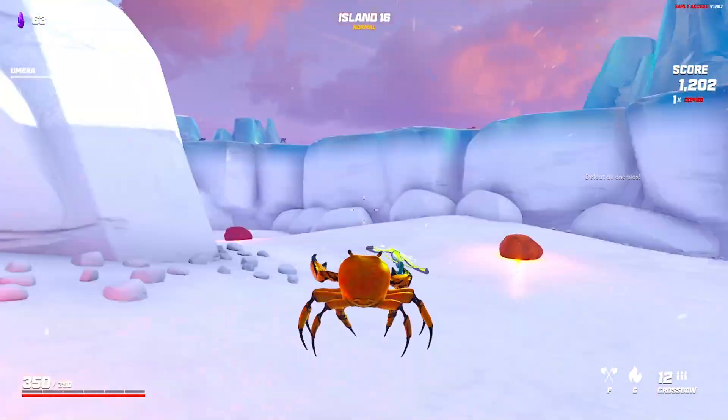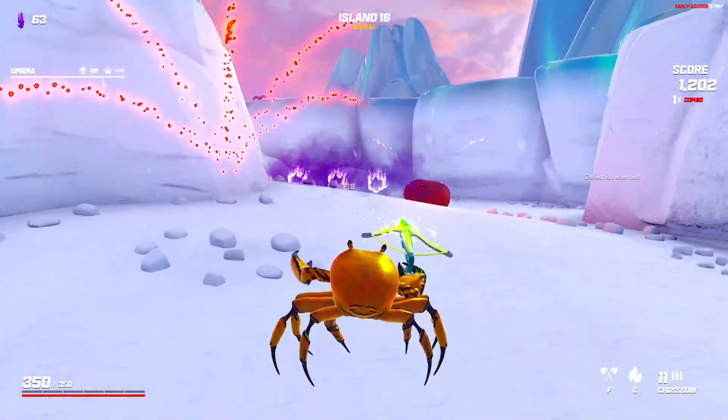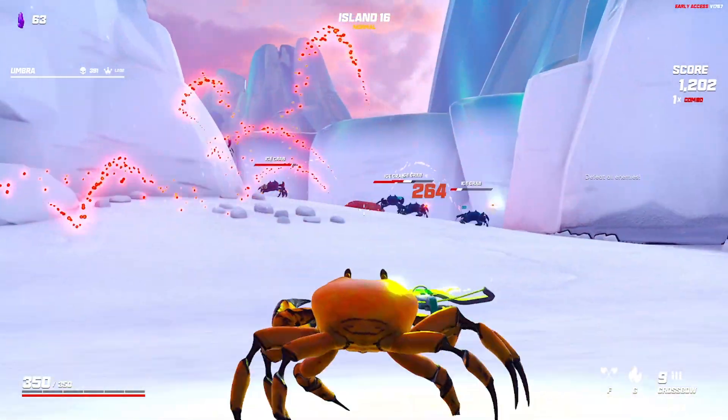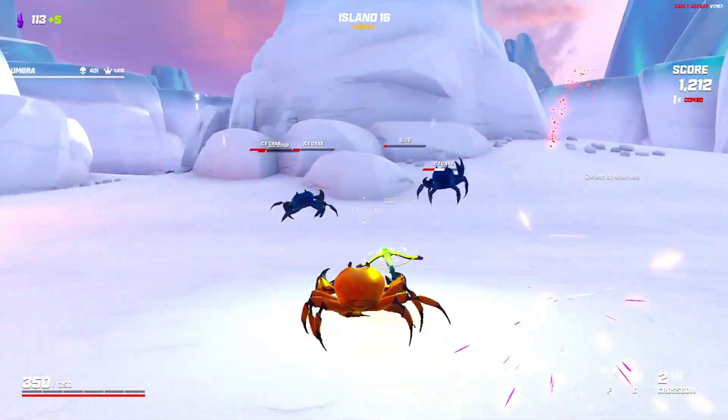There are no enemies on the map — oh, they're all coming over the hills. I don't actually remember what perks I have. I should probably check that after this island, shouldn't I? I just wanted to blow that rock up, to be honest.